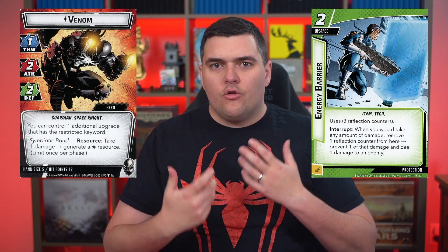When we flip his card over, his hero side has a 1-2-2 stat line, and then the printed Symbiotic Bond ability says that he can take a damage. With the recent rulings of take versus deal damage, take cannot be prevented — you can't use an energy barrier or force field generator to prevent it. But you do get to generate a wild resource if you take that damage, which is a really cool and strong ability, turning your health into a resource.